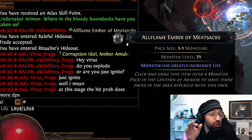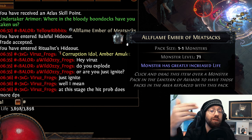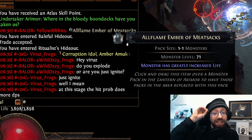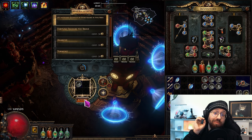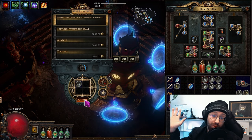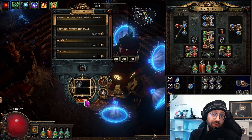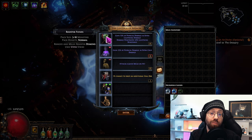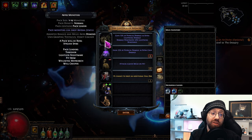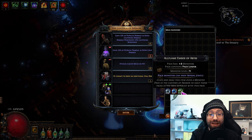These All Flame Embers allow you to replace a population of monster packs in your map with the specific monster that they contain, replacing their pack size and some other attributes. Once you've obtained your All Flame Ember of Meat Sacks, you can just put it on any map that you're about to run. Preferably do an easy one, so you won't have any problems carefully killing and not destroying the corpse of the Meat Sacks. Activate the map, peer through the lantern, and use the All Flame Ember to replace any of the population in your map with the specific monsters. I don't have any Meat Sacks here to illustrate, but it works the same with any pack.